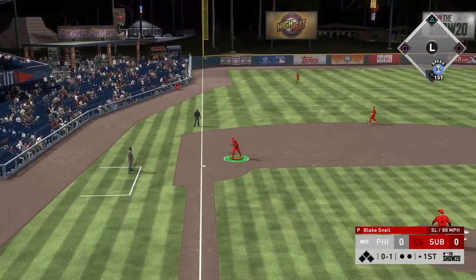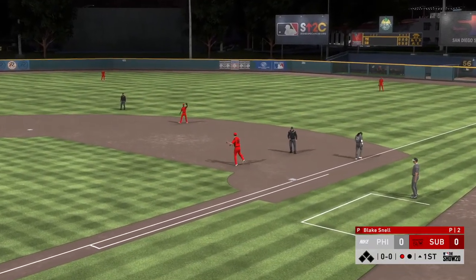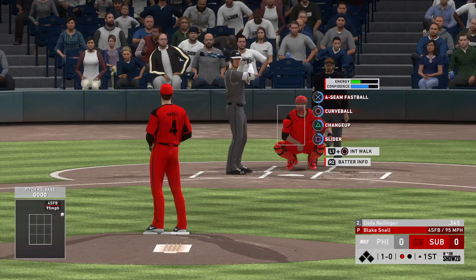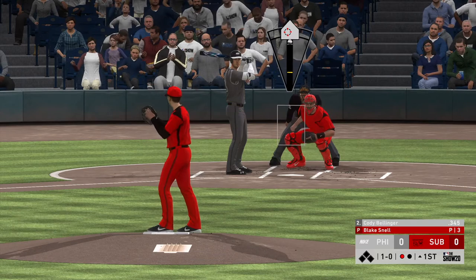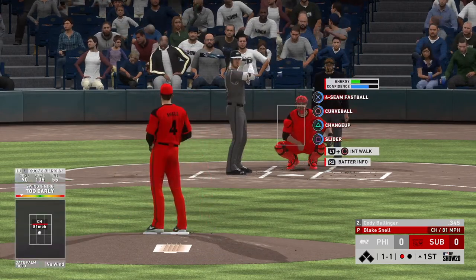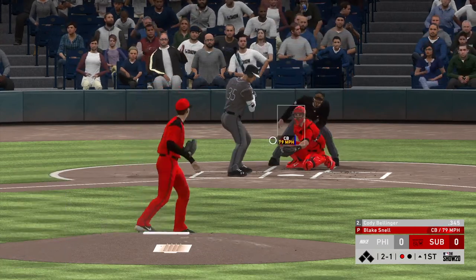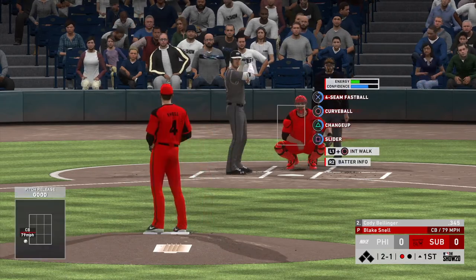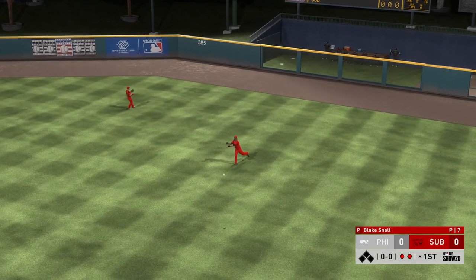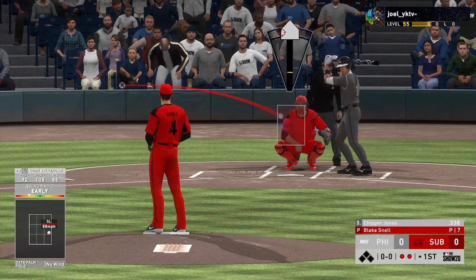We started him off with a fastball for strike one. Groundout over to Mark Reynolds, strong throw, one gone. 95 fielding for Matt Olsen — I don't think he's gonna make any errors. The one problem with Blake Snell that's why a lot of people don't use him is his awful control; you can't locate where you want to. Just missed the curveball. I am playing Events because I find Ranked Seasons way too sweaty.